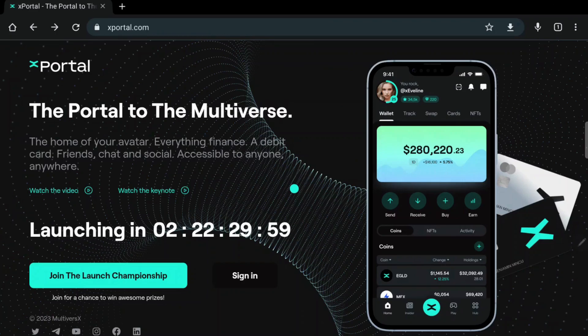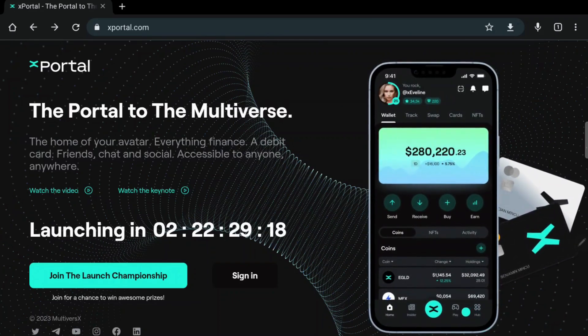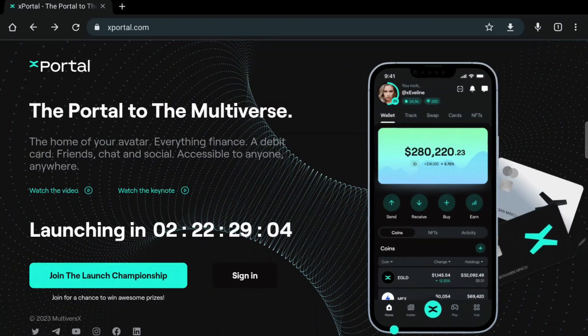In order to show you the new features of the XPortal app, we will go to the promotional video posted by the MultiverseX team on YouTube and we will dissect it to find the new features and maybe some easter eggs. But first, let's take a look at this dashboard — this is the brand new dashboard of the XPortal app. It is pretty different from the Maiar app. The app will have four main menus, which this time will be called Home, Insider, Play, and Hub.